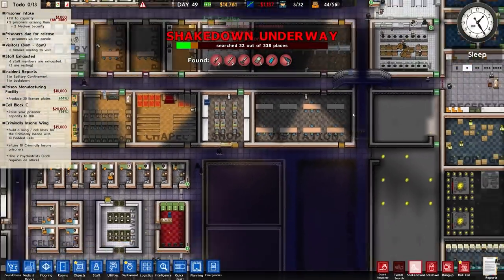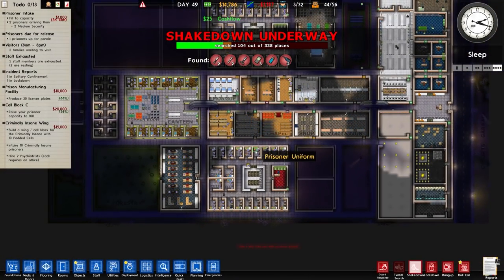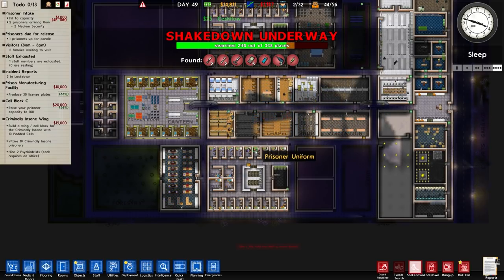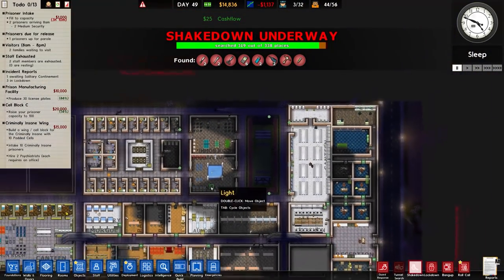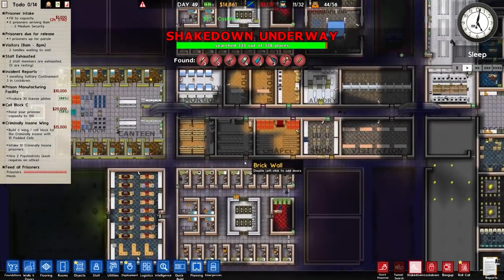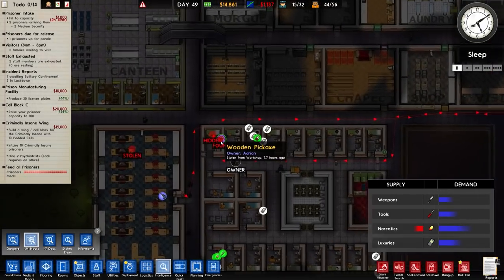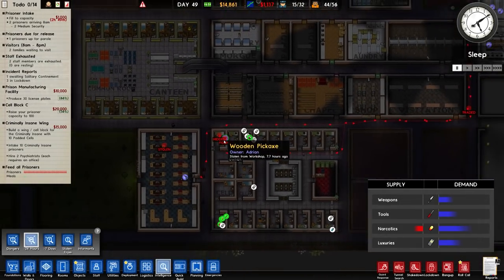Money - 14 grand. Receiving a couple of people a day. We actually got a fairly decent amount of money last episode when we were going through the parole programs because there was a lot of parole backed up. But now, not so much, because I went through all of that. Last 24 hours - found a wooden pick, stolen from the workshop, didn't detect it because it's a wooden pick. But we found it.